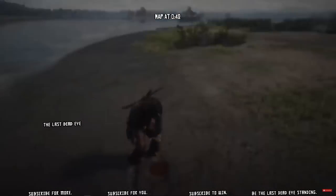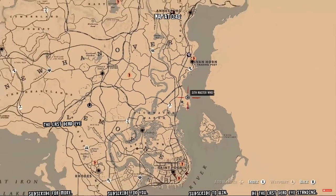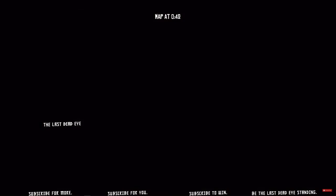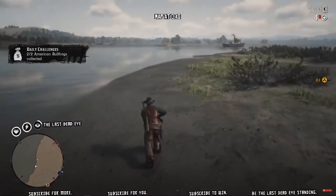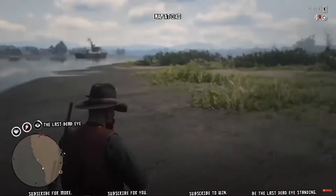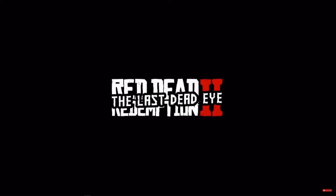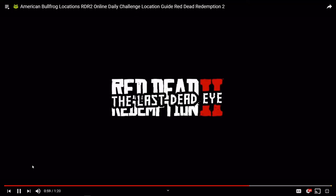Here we go — this is the location. We are in Blue Water Marsh, which is located between Van Horn and Lemoyne. If you're going to fast travel, the quickest point would probably be Van Horn. However, Lemoyne is such a small area that you can really just free roam into Lemoyne and ride your horse over here — no need to fast travel. Make sure you check the description.